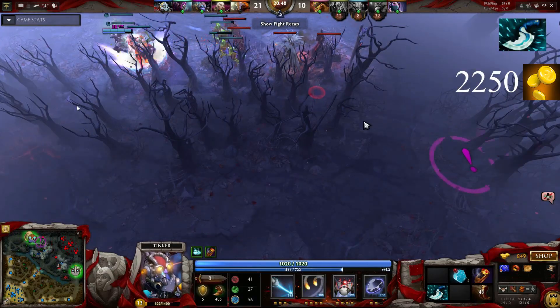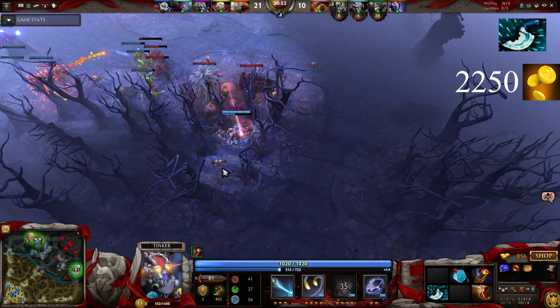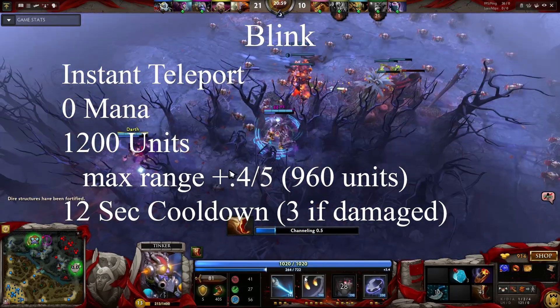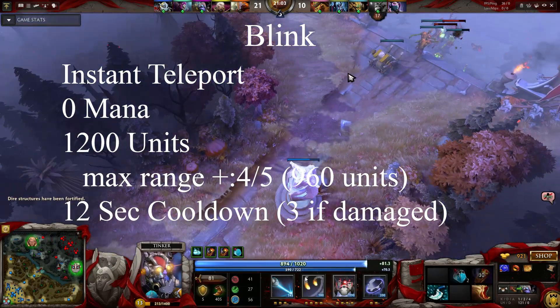Blink Dagger does not have to be built and does not build into anything else. It has a cost of 2,250 gold and can be bought at the fountain or in the side shops. This item allows you to blink, which is an instant short distance teleport, at no mana cost. It has a maximum blink distance of 1,200 units with a cooldown of 12 seconds.